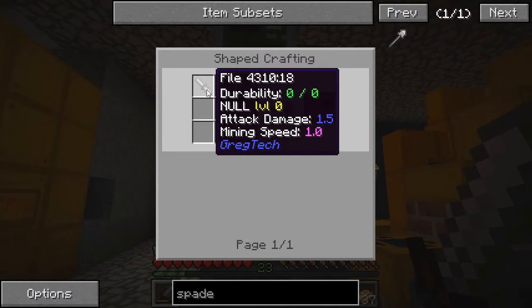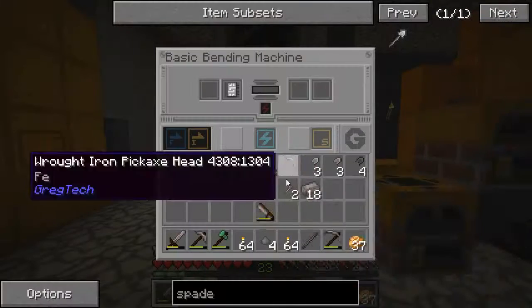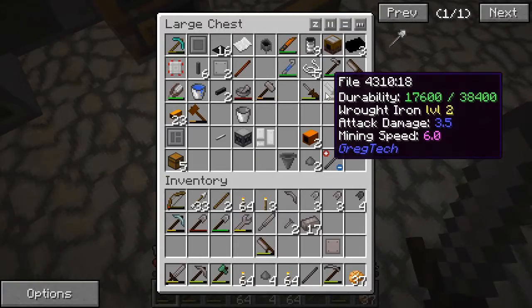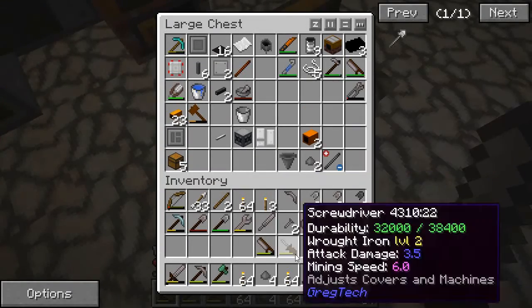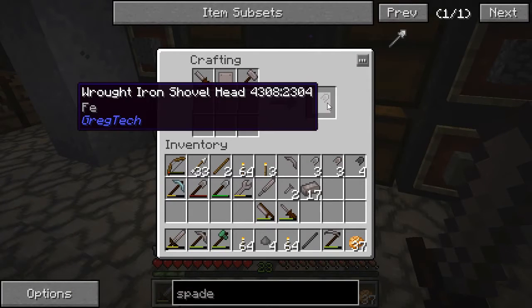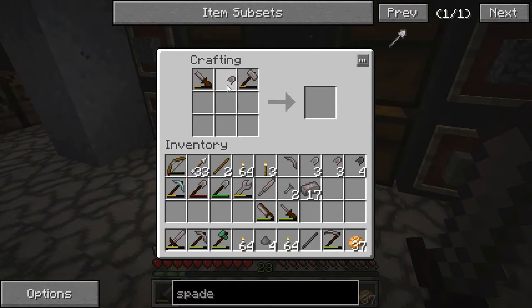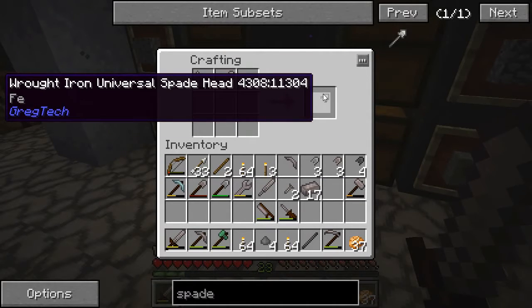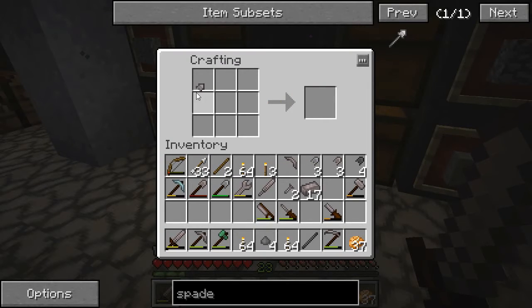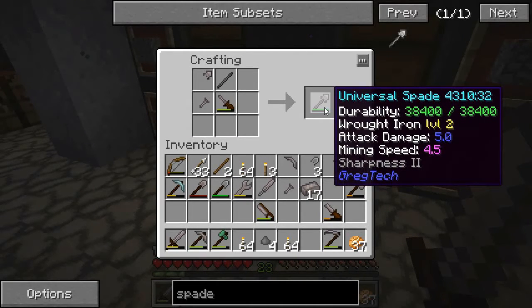And I need this universal spade head, which is made from filing a regular shovel head, which comes from a steel plate or a plate. So we're going to take a plate like so. And we'll need some tools like a file and a hammer and a screwdriver. File the plate — that makes a regular shovel head, which now that I think about it, I could have used one of the shovel heads that I already had, but oh well. And then filing that gives me the universal spade head. Kind of strange in my mind, but whatever. So then it looks like one of these and the rod and the screw and a screwdriver makes a universal spade.